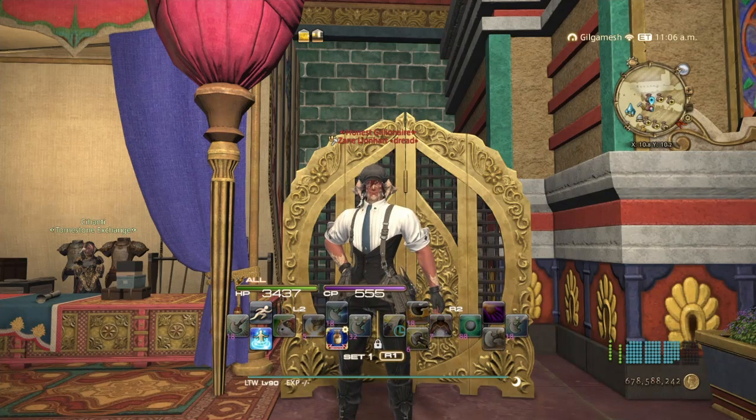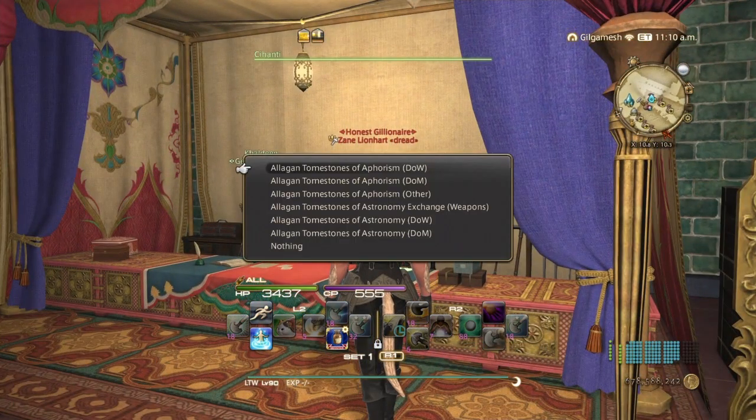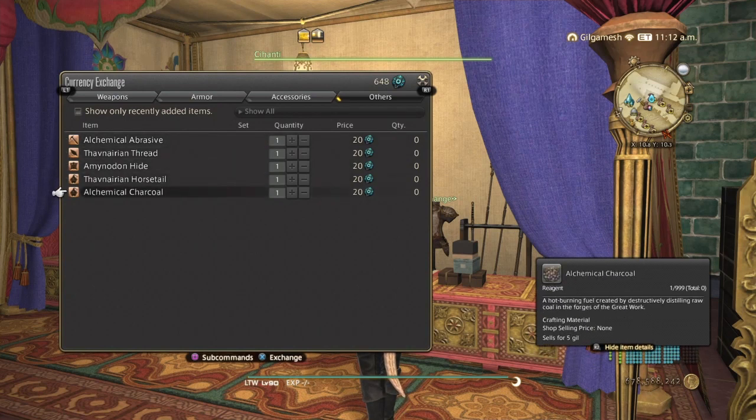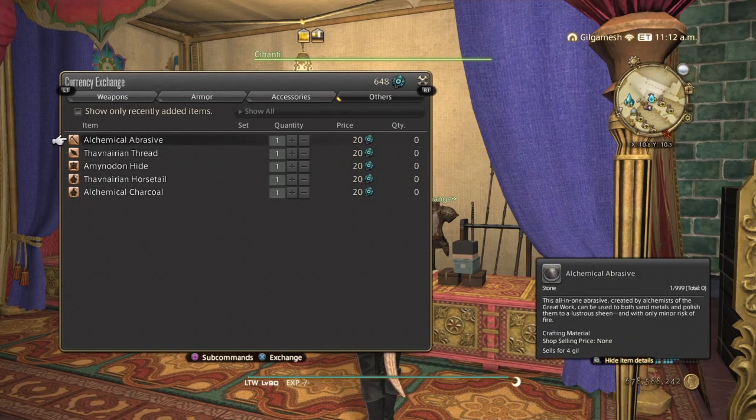Just know that I have no idea what is going to be added into the new recipes. All I know is Square Enix likes to go with old materials and of course a pattern. The very first thing that we know we're going to be using in the new recipes is going to be the tombstone materials for aphorism, so make sure you have a lot of these at your disposal.